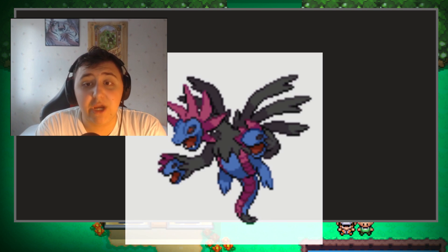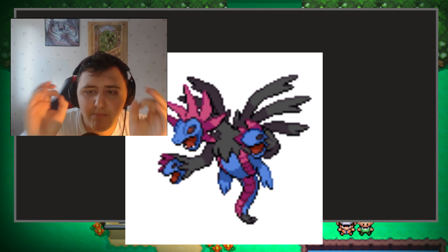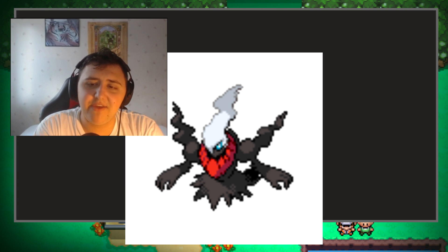So there we have ourselves Hydreigon, which is just a badass Pokemon in general. And finally, this is a must-have on a team — a Darkrai. Of course we gotta have Darkrai in there, man. It's the best Dark Type in my opinion, and that's why I love having it on there.